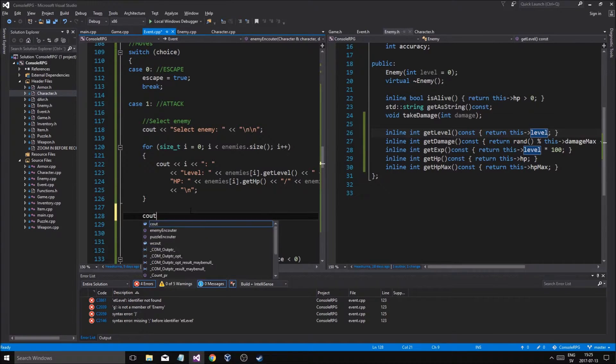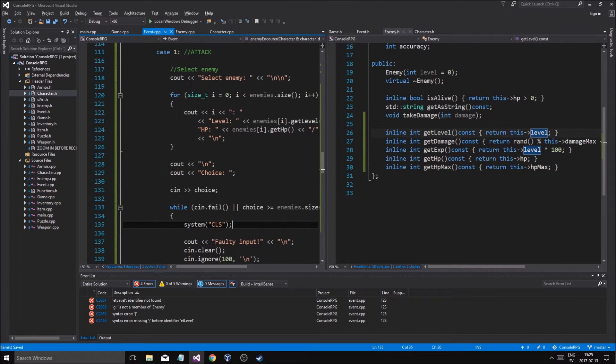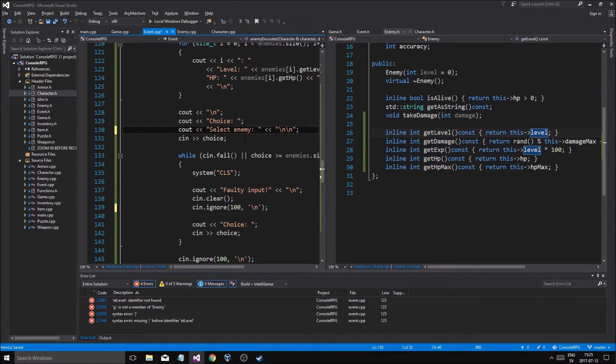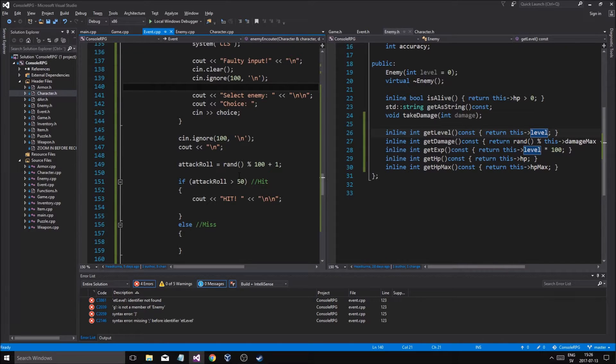So select enemy choice, and then choice. Attack roll — now after we selected the enemy it should be fine, because it shouldn't be bigger or less or whatever. So hit.